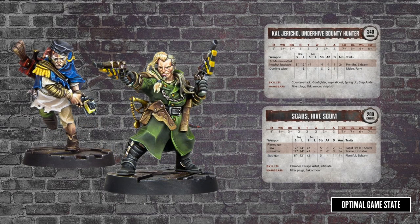Just like with Hive Scum, there are named bounty hunters with their own cards. Here we have the infamous Cal Jericho along with his trusty sidekick Scabs, who is actually a Hive Scum. If you hire Cal Jericho, you have the option to hire Scabs for half price, and then Scabs counts as a bounty hunter rather than as a Hive Scum, with the pair counting as your one bounty hunter choice.